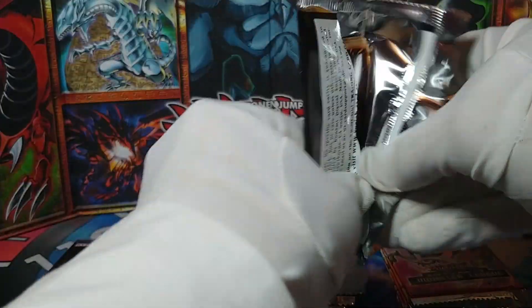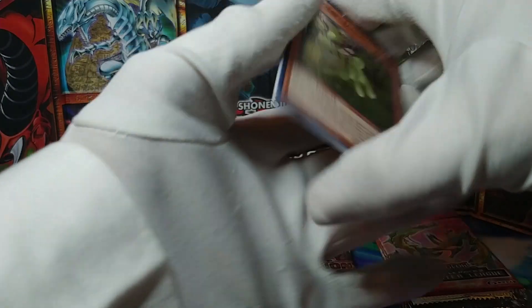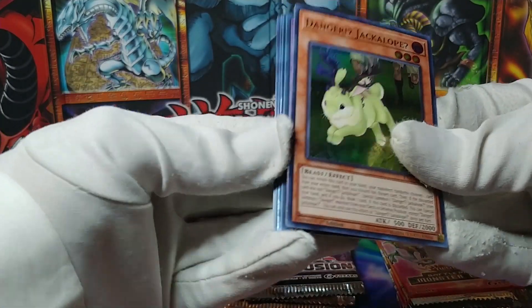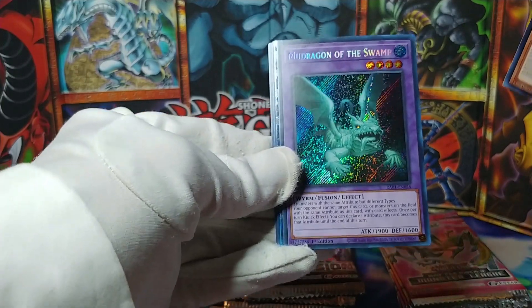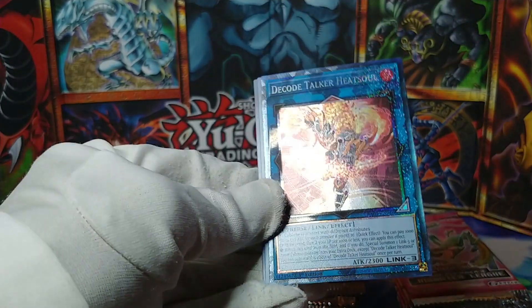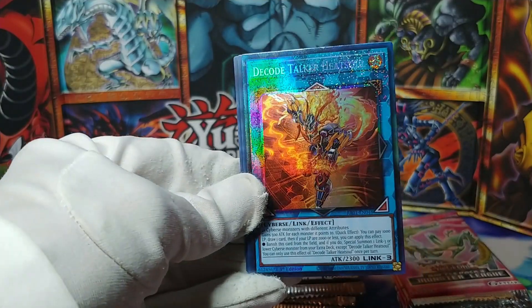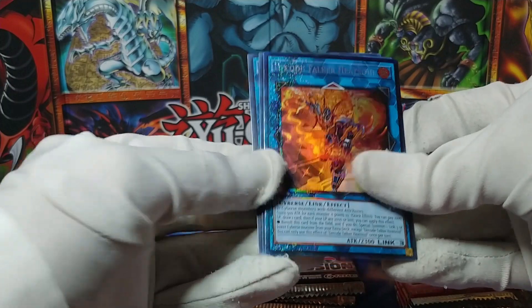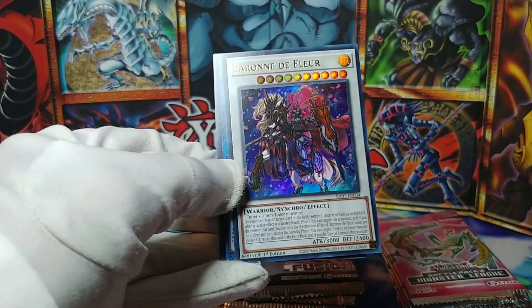So far Rarity Collection has not been stellar, but even when it's not stellar it's still super fun to open. Danger! Jackalope, Mud Dragon of the Swamp, and a Collector's Rare — Collector's Rare Decode Talker, Decode Talker Heatsoul. At least it looks impressive, right?